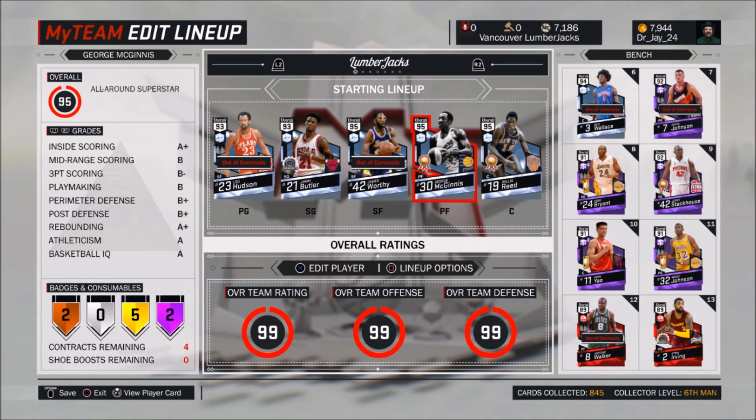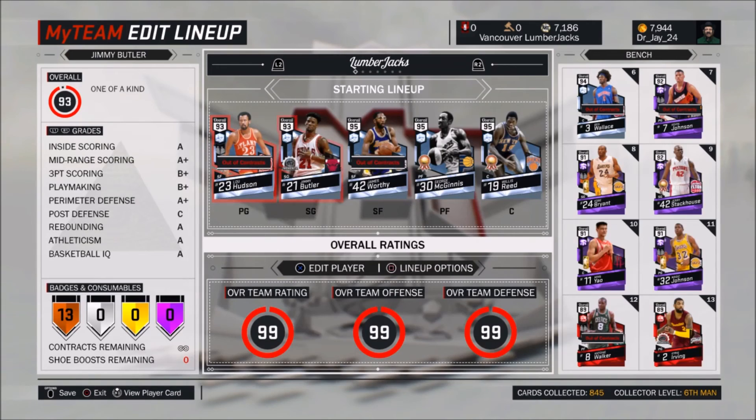It's funny — I have Lou Hudson, who's a small forward, as my point guard. This is because he's like 6'4 or 6'5. I wanted him at my point guard position. This is really looking good — I already have three 95 overall players on my team. That's awesome.